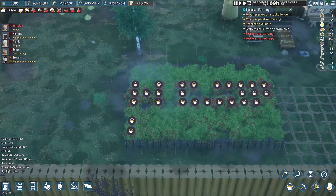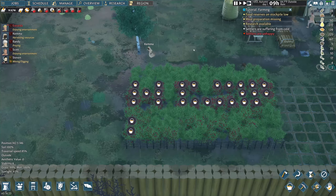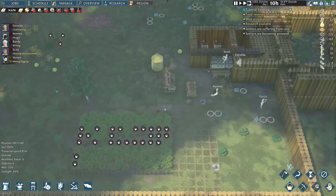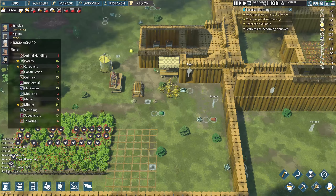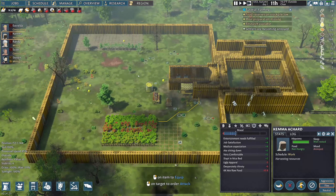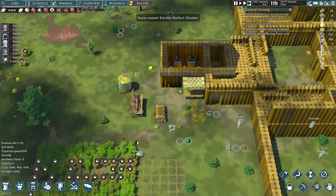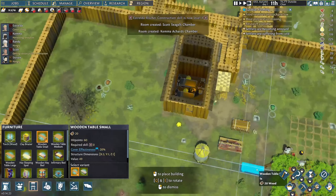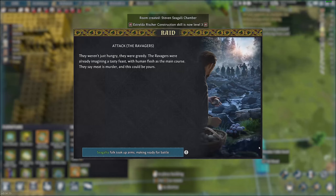I need to make sure people are eating — it seems like not eating is what's really driving the unhappiness. I don't understand why she won't continuously harvest. She's hungry, I get it, but everybody else is working. Finally she goes — but she ran all the way downstairs. I need to put a table upstairs, that's a huge mistake I've made. Not having a table and chairs — I don't know why I didn't think about that.